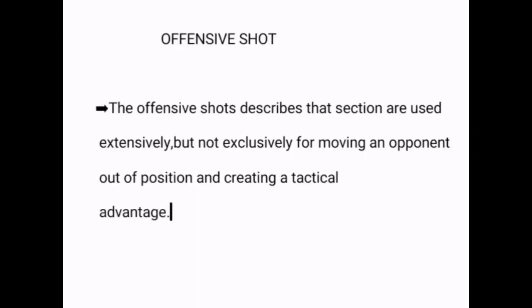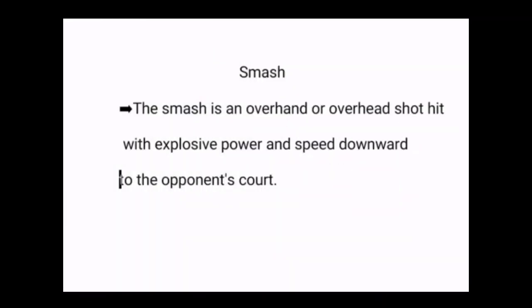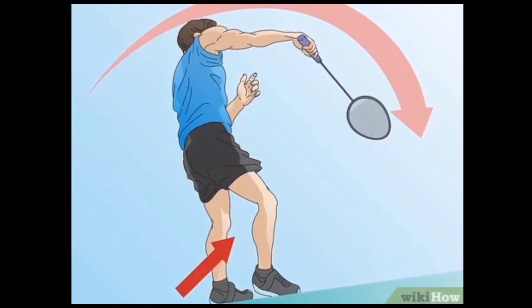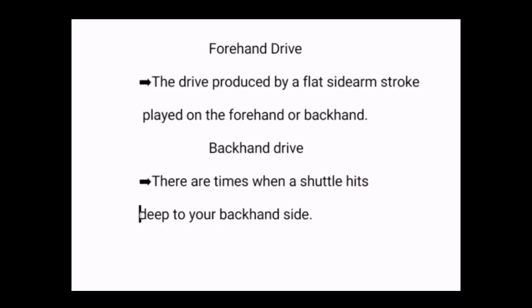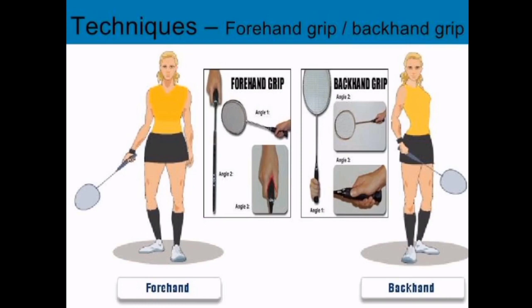Offensive shots. Offensive shots are used extensively, though not exclusively, for moving an opponent out of position and creating a tactical advantage. Smashes and drives are intended to end the rally and win the point by hitting the shuttle down to the opponent's court. Smash is an overhand or overhead shot hit with explosive power and speed downward to the opponent's court. Forehand drive is produced by a flat sidearm stroke played on the forehand side. Backhand drive is used when the shuttle hits deep to your backhand side.